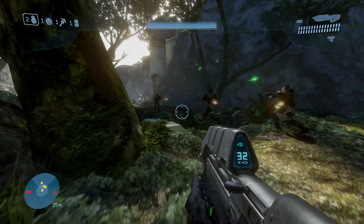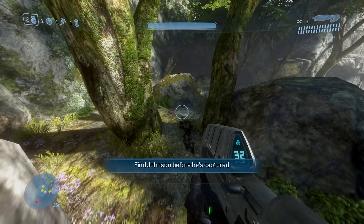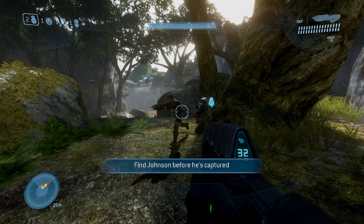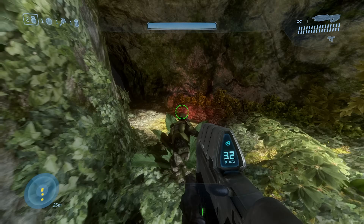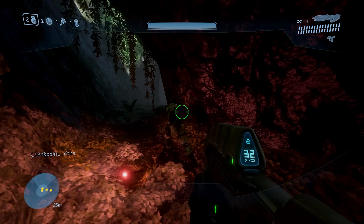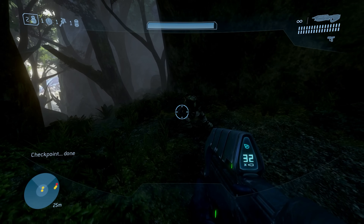In the first level of Halo 3, the loading sequences require that Sergeant Johnson makes his way across a bridge after the pelican crash, baiting the Brutes away. If you follow him because you can fly up to him fast enough, or you watch in Theater Mode, you'll see him run across the bridge, run through a cave with some marines, and then simply despawn.